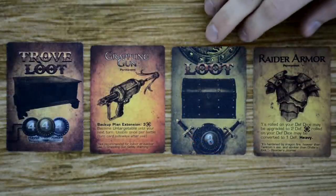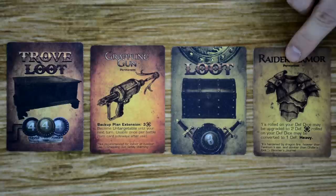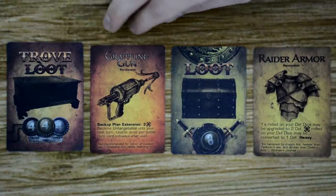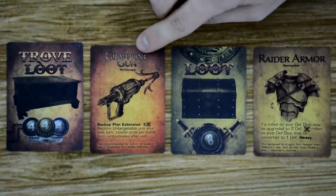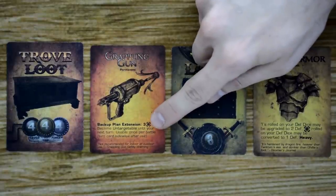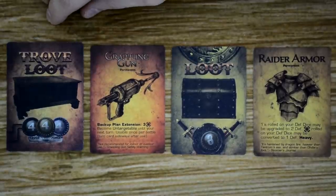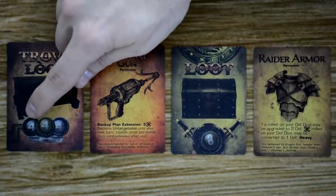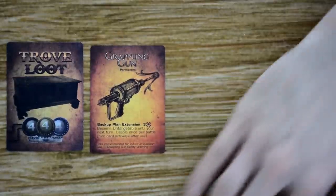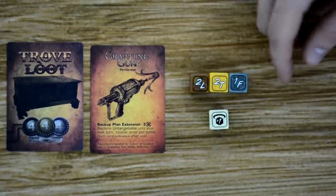There are two different loot decks in the game. The first is your basic loot — each card has the item name, whether it's permanent, multi-use, or single-use, an image, and details of how it works for your gearlock. Then we have trove loot, which are normally much more powerful items. Each trove loot card has the same information but these cards must have all three locks unlocked before they can be used. The locks must be unlocked in order: first the lever, then the trip, and finally the force.